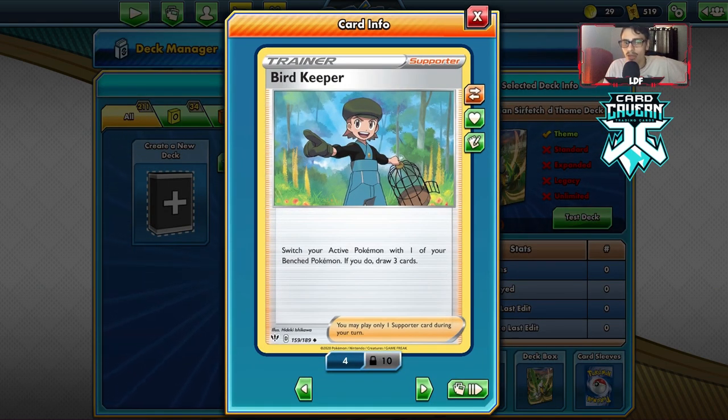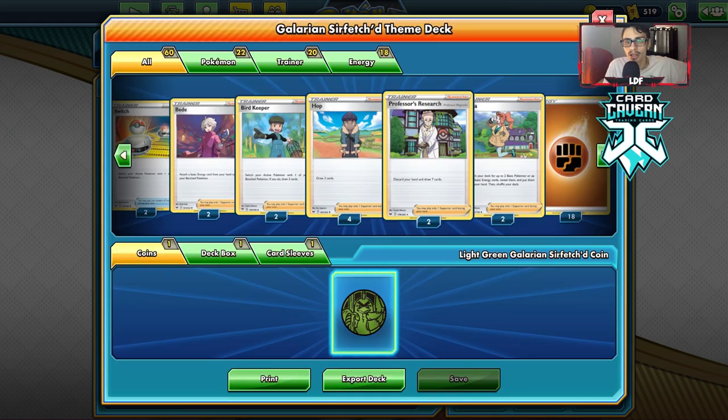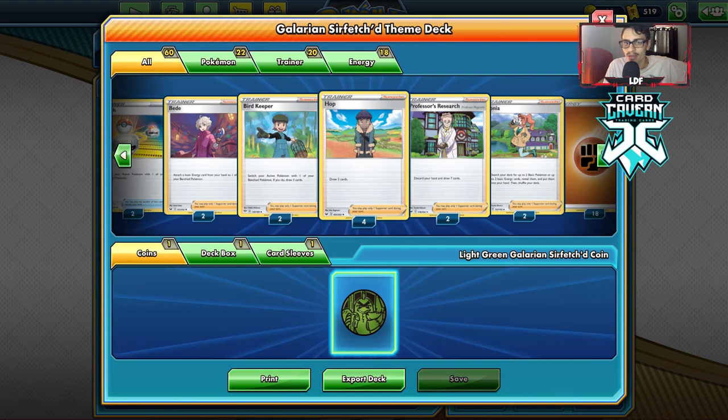The deck does come with Bird Keeper, which switches your active and draws three cards. This is a very good card with Sirfetch'd because it allows you to reset Meteor Assault. Bird Keeper is also a pretty decent card in our Standard format. We have two copies of Research — decent — and Hop, which is not that great, but it is a theme deck.